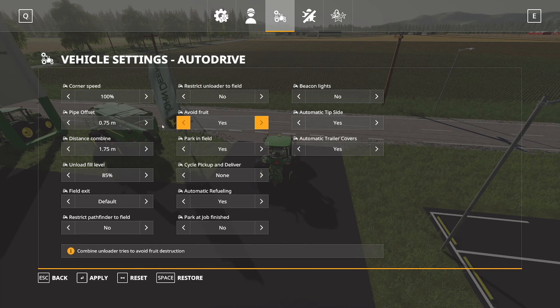The third tab is Vehicle Settings. Please note: the Vehicle Settings are only for the vehicle that you are currently in. The first two tabs are global settings for all of your tractors and equipment. This third tab, Vehicle Settings, is for the specific vehicle you're in when you access it, so keep that in mind.